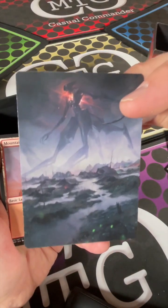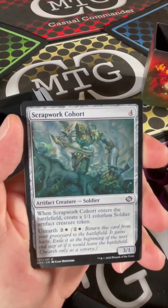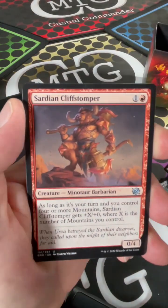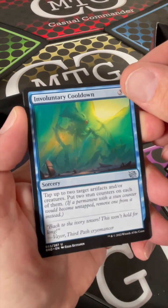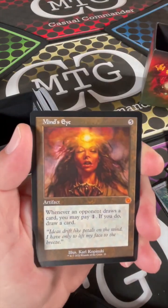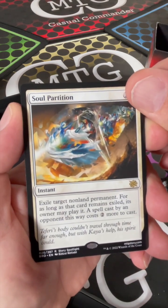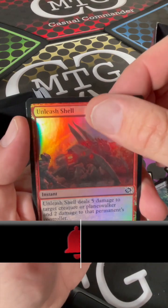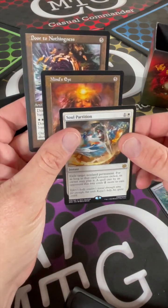That's just a swamp - doesn't look like a swamp, that looks like a giant robot. Anyways: Mountain, Toskia's Dig Site, Scrapwork Cohort, Carrion Locust, Lay Down Arms, Sardine Cliff Stomper, Obstinate Bailoff, Involuntary Cooldown, Door to Nothingness - nice, that's pretty sweet. And a Mind's Eye, and a Soul Partition - exile target non-land permanent, its owner may play it, but spells cast that way cost two more. Unleash Shell, and a Soldier token. That was a pretty decent booster pack right there, I like it.